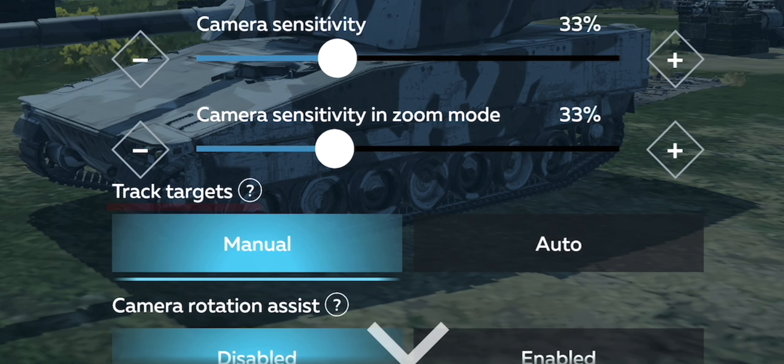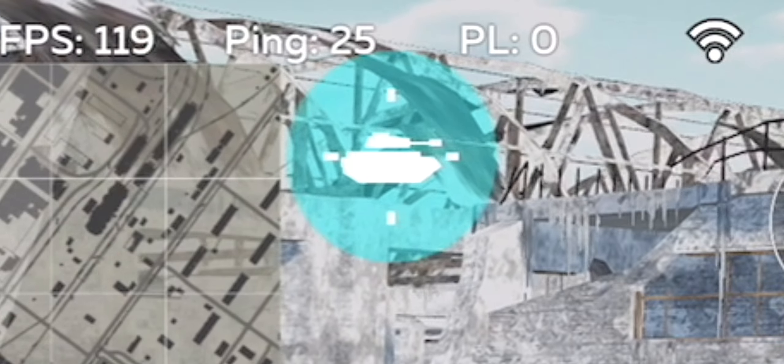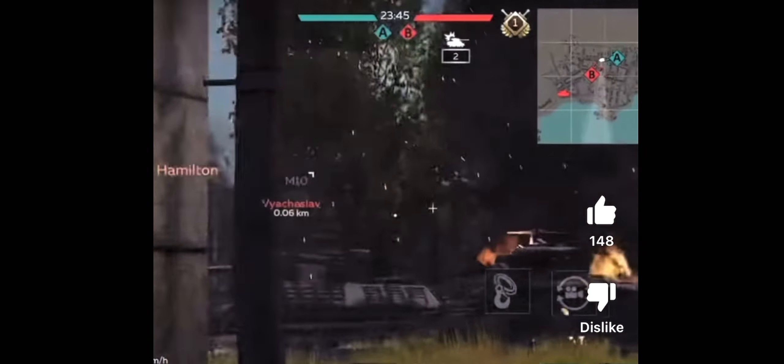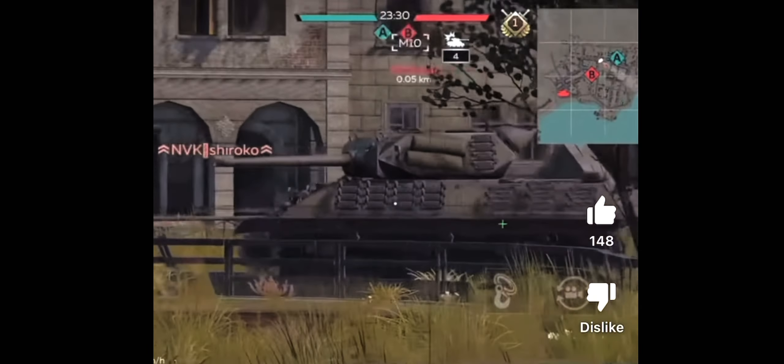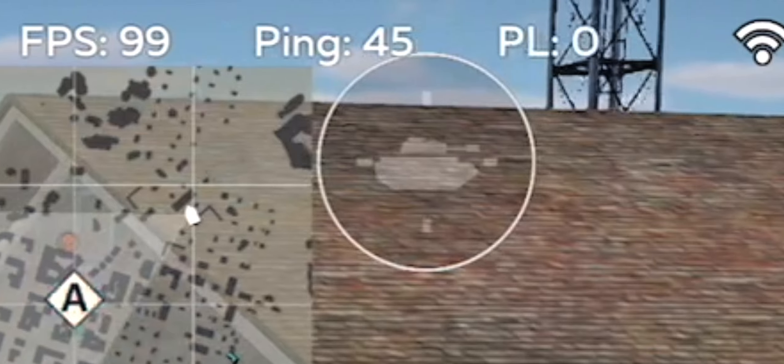Track targets. Turning this to manual, you will get a new button in your HUD layout which you can then turn on or off. Though leaving this button on can be very useful against moving targets as the game will adjust your aim for you, I always leave this off due to the unpredictable nature of it.